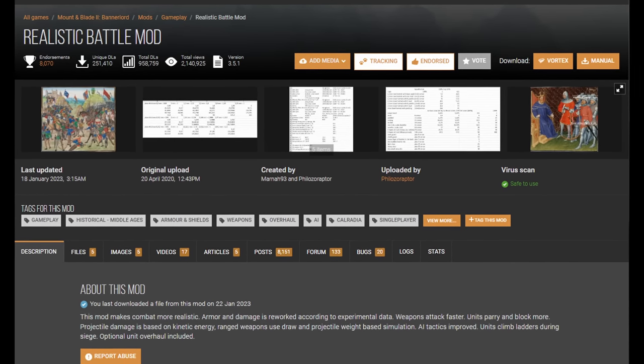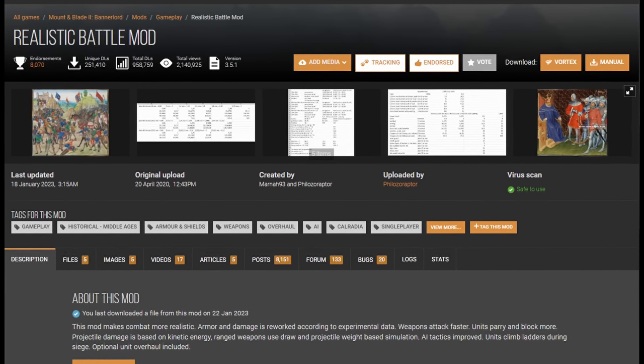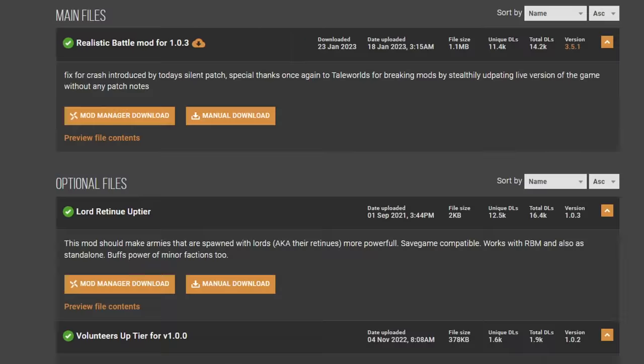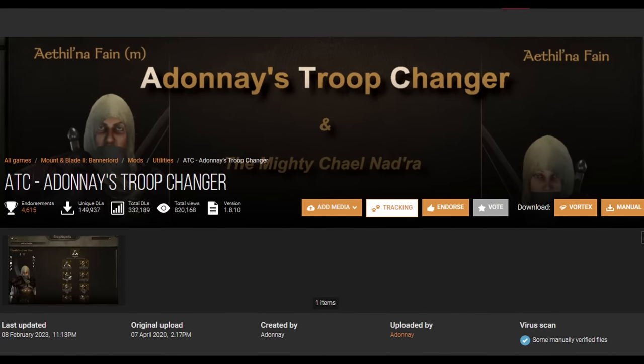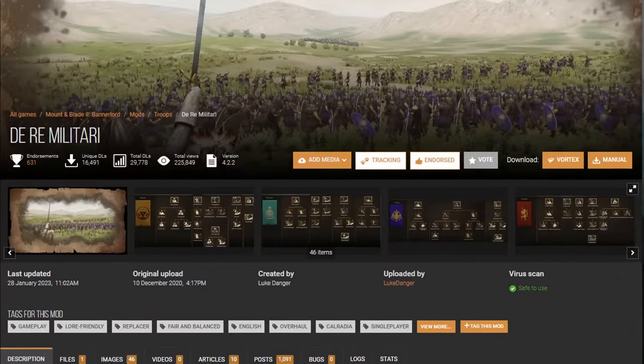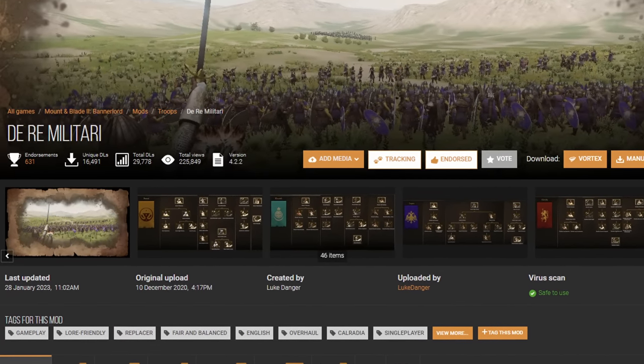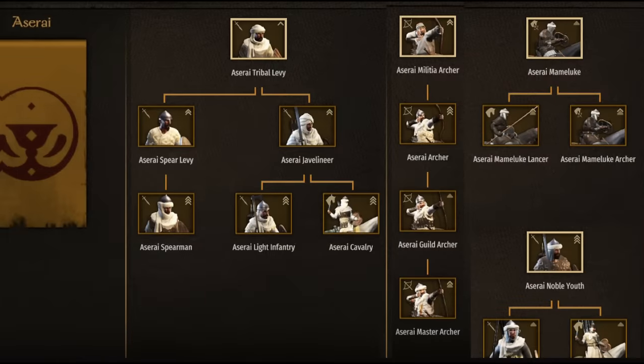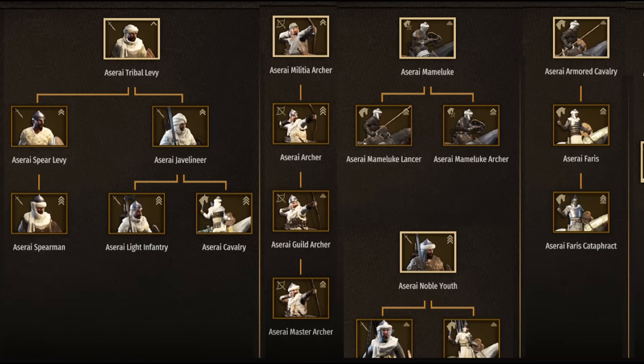Starting with RBM, or Realistic Battle Mod, which will make combat much tougher — especially with bandit units, which suffer from lower skill and bad armor compared to their regular unit counterparts. Adonais Troop Changer is required to make DeRay Military work, which completely overhauls all troop trees in the game. True Armies of Calradia is great as well, however I find the bandit units to be better in DeRay Military.